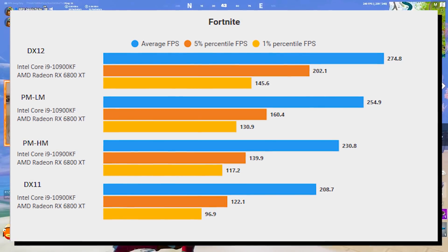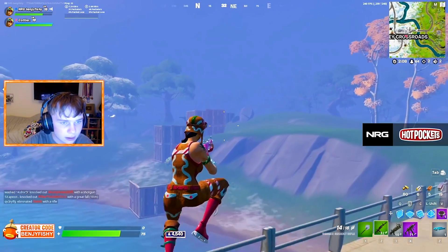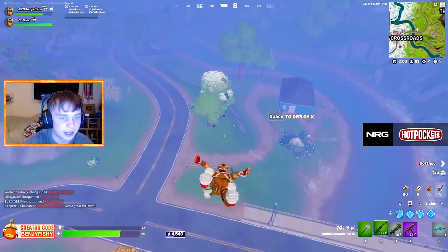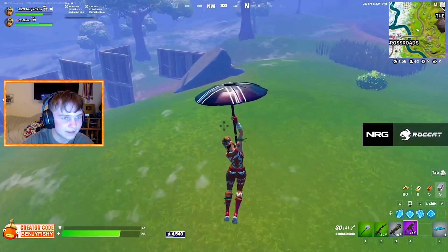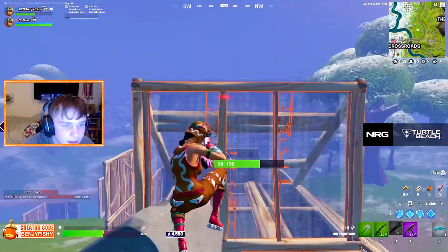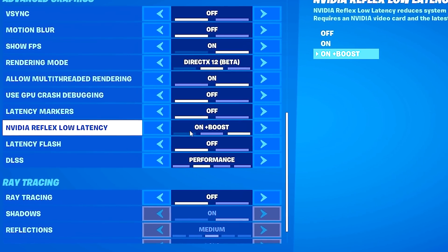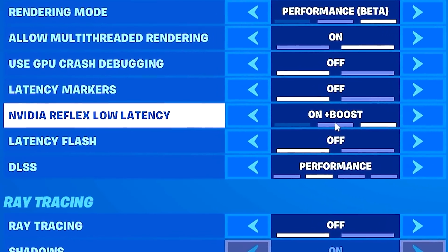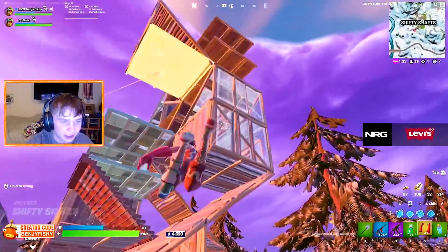The FPS difference between DirectX 11 and DirectX 12 is almost 70 FPS, which is crazy because this can literally determine if your game is playable or not — especially if you're running like 240 Hz. So on a high-end PC with something like an i7 or Ryzen 7 and a strong GPU above an RTX 2060, you should definitely utilize DirectX 12 and, if possible, also Nvidia Reflex on plus boost, as that ensures the least amount of input delay.